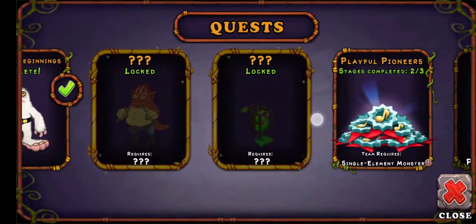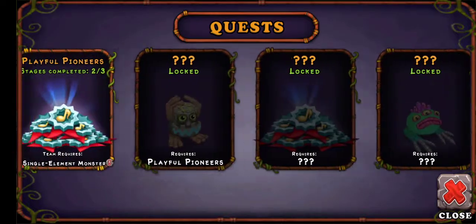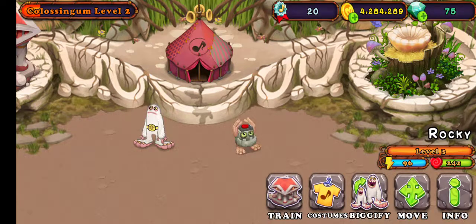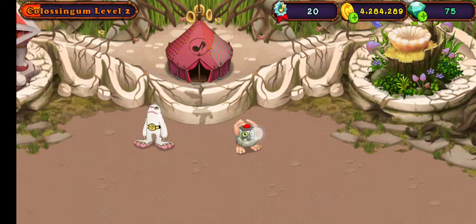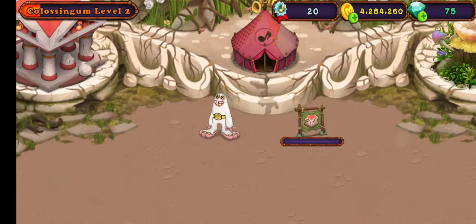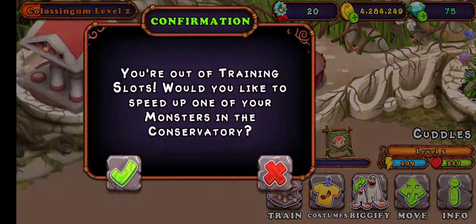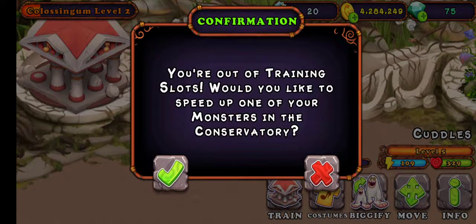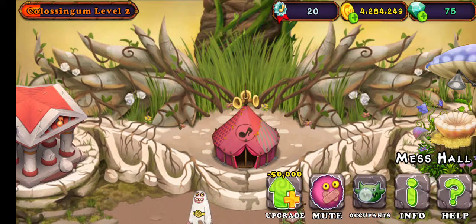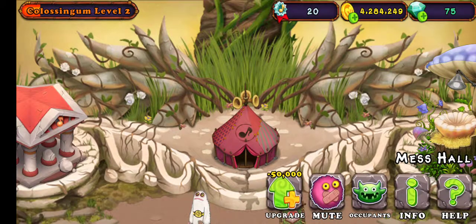What other quests? At the moment I'll just train my Mammoth. Let's actually train my Noggin a bit more. I like the new costume that I've got as well — I saw that in the trailer. The mess hall — what's this? I'm not sure what that is.